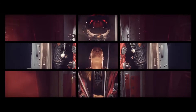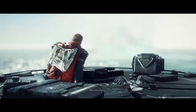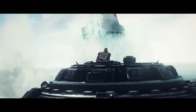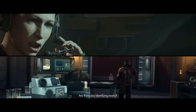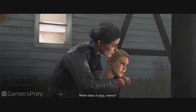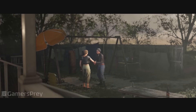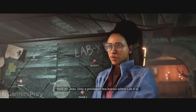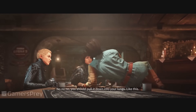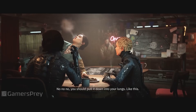The cutscenes in Youngblood are devoid of all the style and panache that this franchise is known for. You could tell that nearly every shot in The New Colossus had some thought put into it, some love behind it, to make it look good. In Youngblood, the camera is just flat — usually a wide angle just so you can see what's going on, shot reverse shot, that type of thing.